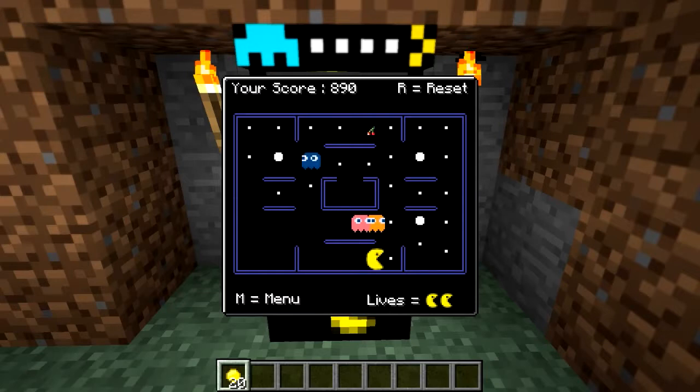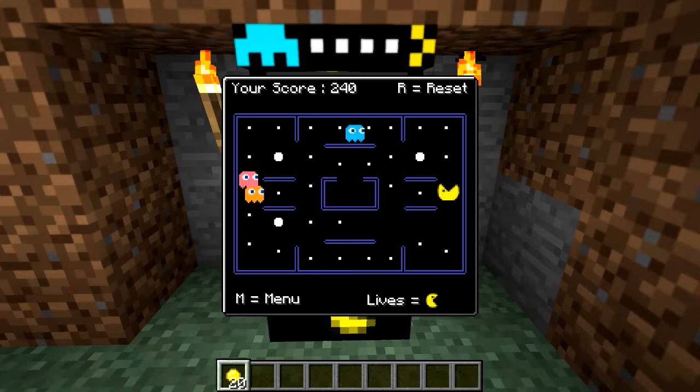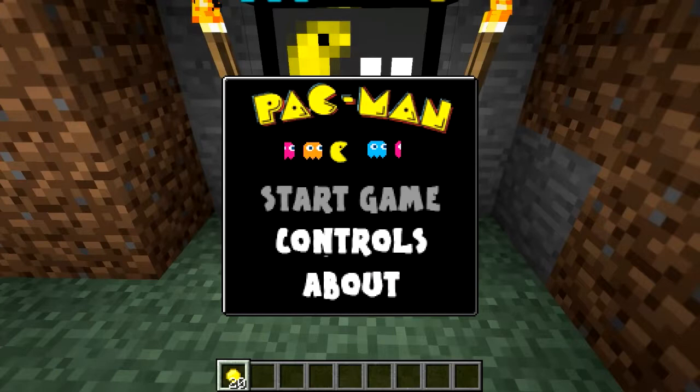As you can see, if I just fiddle with the controls a little bit — not quick enough. Let's try going this way this time. Yeah, it's pretty sweet. Very simple. A little bit buggy. And you just press escape to get out, and then there you go — you can just play again.